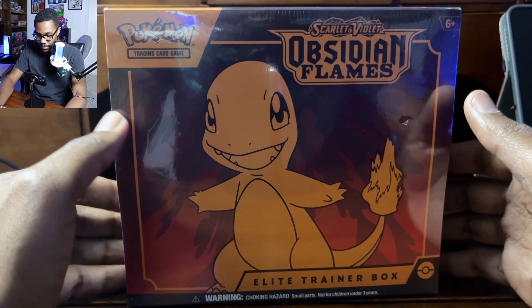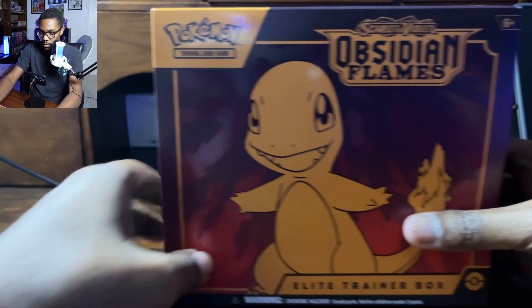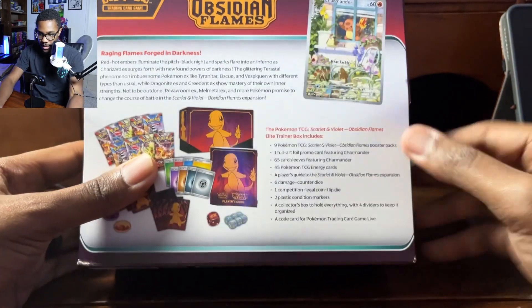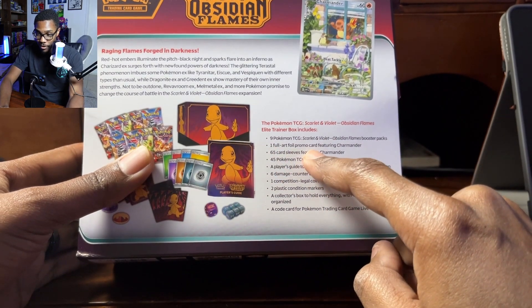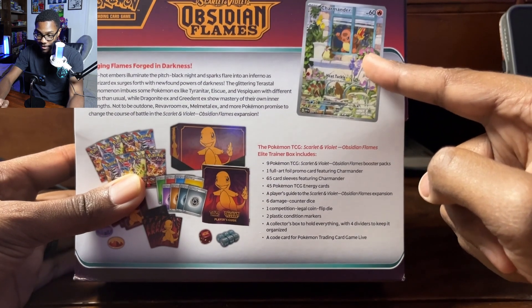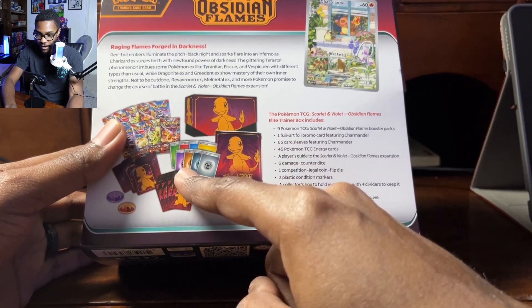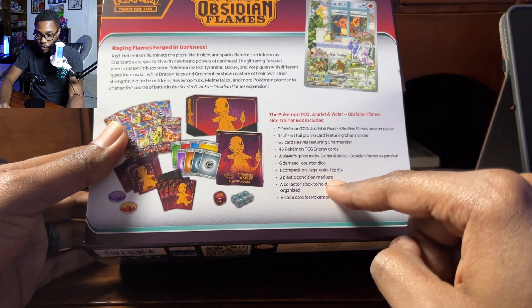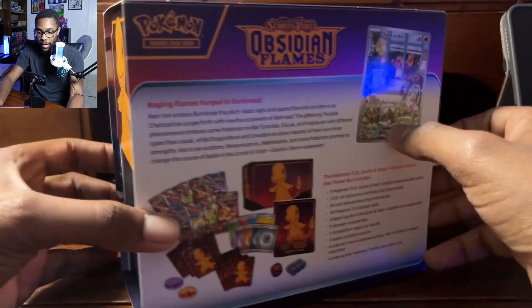Here we have the Obsidian Flames box, and we are going to jump right into it. We're going to get nine Pokemon Trading Cards Scarlet and Violet Obsidian Flames Booster Packs, one Foil Art Promo Card — this beautiful Charmander card right here — 65 card sleeves featuring Charmander, 45 energy cards, a player's guide to the expansion, six counter dice, one die, two plastic markers, a collector's box to hold everything, and a code card.